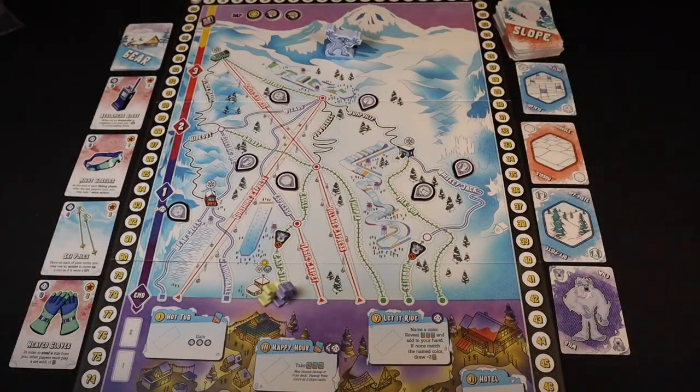Skull Canyon Ski Fest lasts a total of three days, and each day is split into two phases: the skiing phase and the apres ski phase. In the skiing phase, players take turns going clockwise starting with the start player. On your turn you take two actions, and there are three actions you can take. You can take the same action twice or two different actions. The three actions are: train, ride a ski lift, or ski a run.